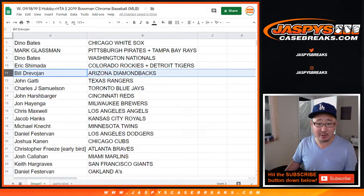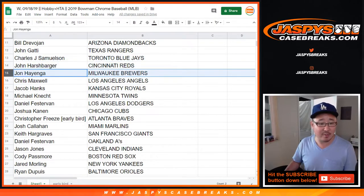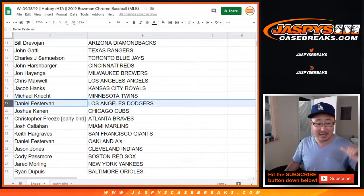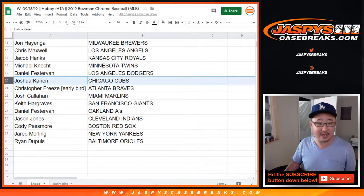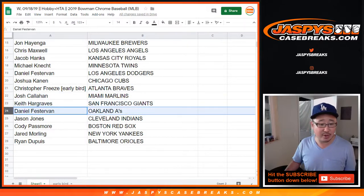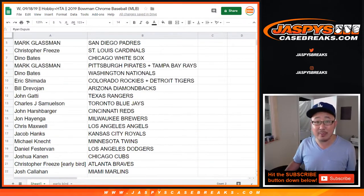Eric with the Rockies-Tigers combo. Bill with the Diamondbacks. John with the Rangers. John Samuelson with the Blue Jays. John Harshbarger with the Reds. John Hyanga with the Brew Crew. Chris Maxwell, you got the Angels. Jacob with the Royals. Michael with the Twins. Daniel, you got my Dodgers. Elkanan with the Cubbies. Chris with your early bird spot — Braves. Josh Callahan, Marlins. Keith with the Giants. Daniel with the A's. Jason Jones with the Indians. Cody with the Red Sox. Jared Morling with the Yankees. And Ryan with the Baltimore Orioles.